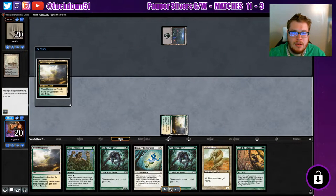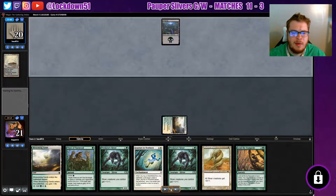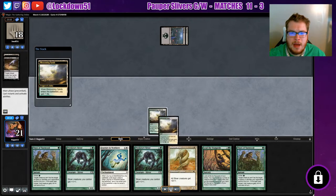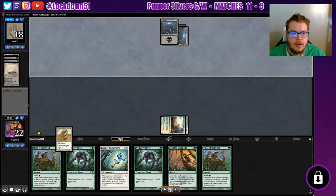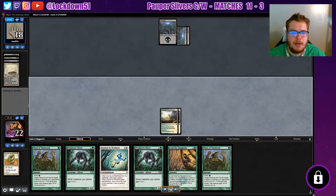We start with two double tap lands in hand, which isn't great. We're going against a black deck with lots of removal — just card draw and removal, with some creatures at the end. It's an interesting matchup. We lead with our Plated Sliver of course, and he immediately takes it out with a Disfigure, minus two minus two.